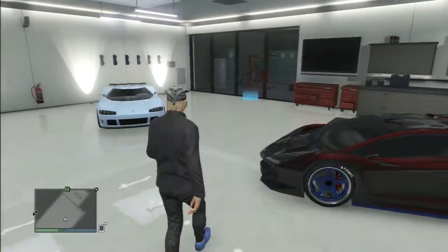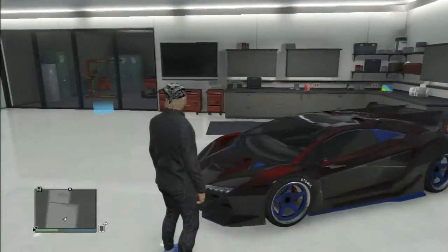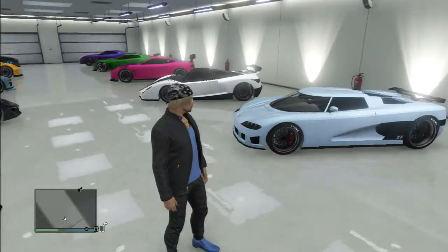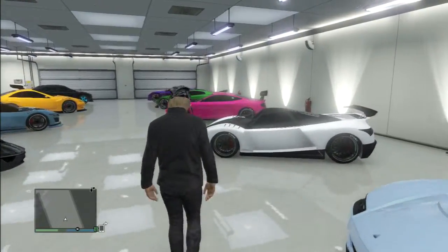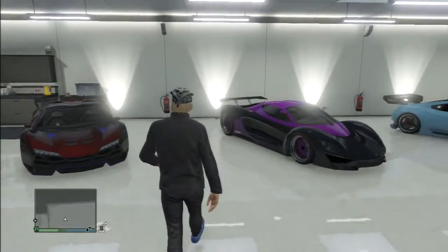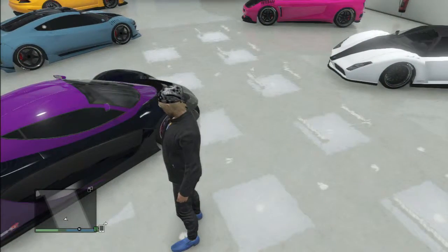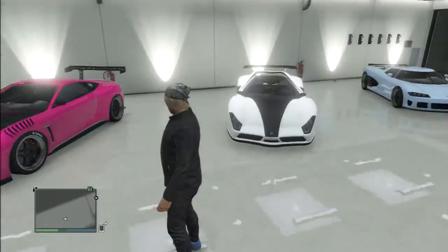Of course, the first one I bought was the Zentorno. I haven't upgraded all these cars yet but I have repainted them to specific colors — light blue, black and white, and purple, and a really dark blue. I know it looks like it's black but that darker color is really a very dark blue.